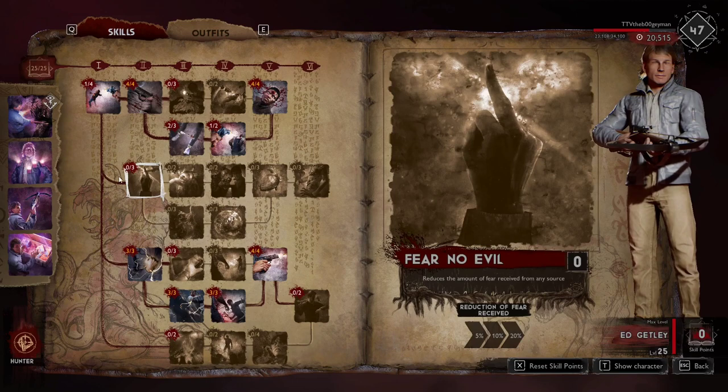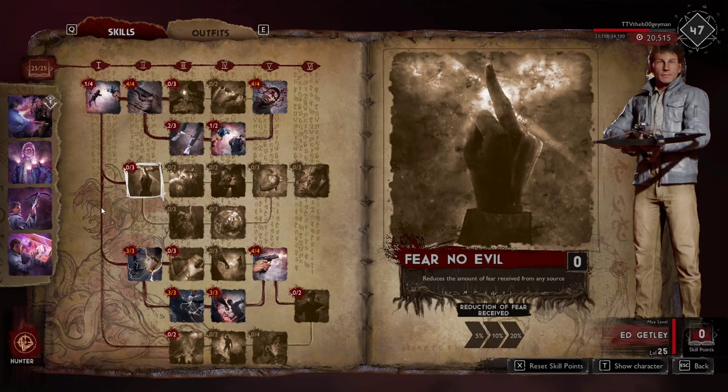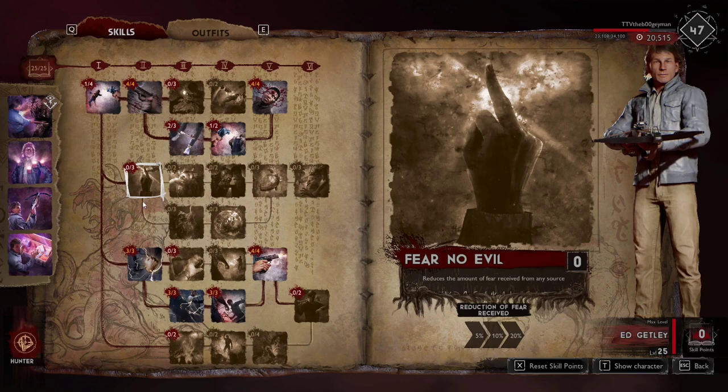Normally I go for the flat fear reduction, but I'm moving away from it to branch out more. Those three points in a non-connecting tree — with all these hunters, you really need to be careful managing your fear, because you will wipe your team if you get possessed and your team can't stop you. So just be careful if you're not taking the flat fear reduction.